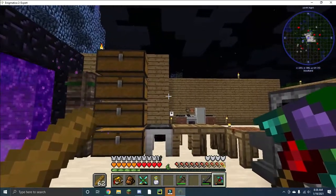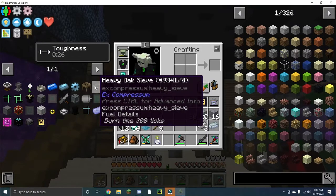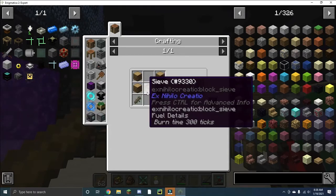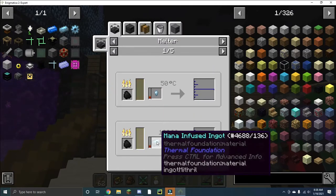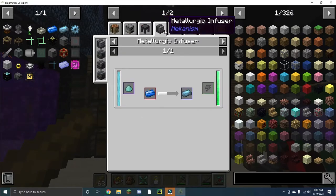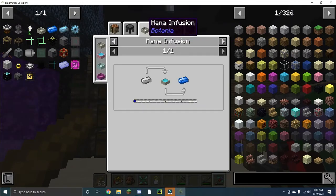Unfortunately, the best way to find emeralds I've found is by using gravel on a sieve. For that, I need mana infused, which requires mithril. In order to get mana infused ingots, I have to use my metallurgic infuser with mana steel, which is through the Botania mod.